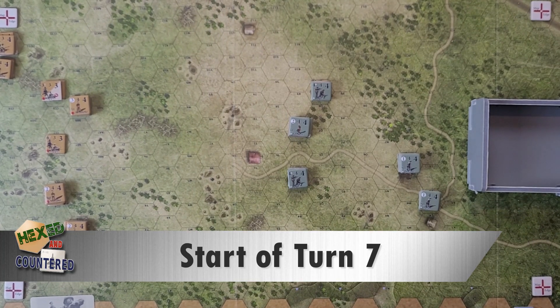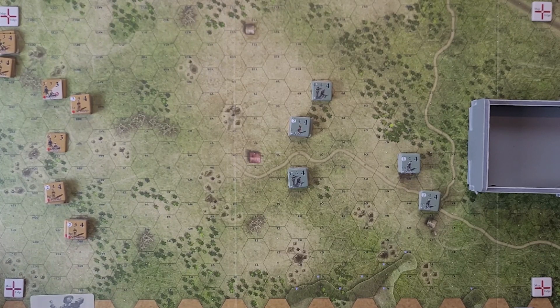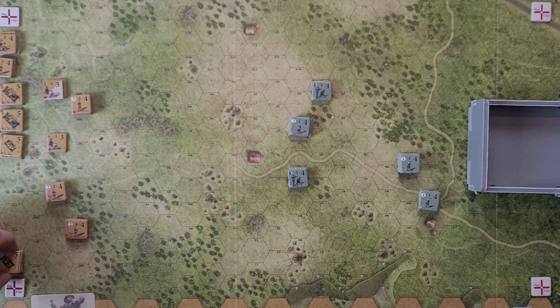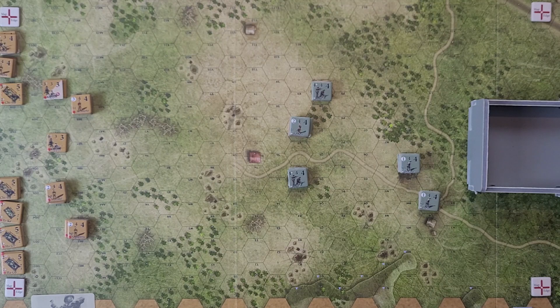Turn seven means Japanese reinforcements arrive. After the turn marker moves, the reinforcement phase is second. We get a bunch of Japanese tanks: four Chi-Has, four Hagos, and two Teikeis. Lieutenant Sato, who has a command range of three, will go with the Hagos in the middle so he can command all of the tanks. They also get an additional two impulse dice this turn.